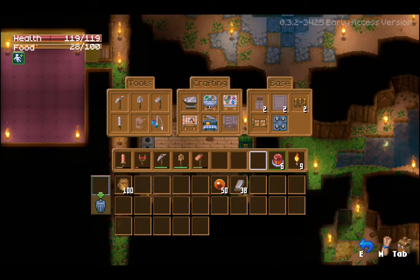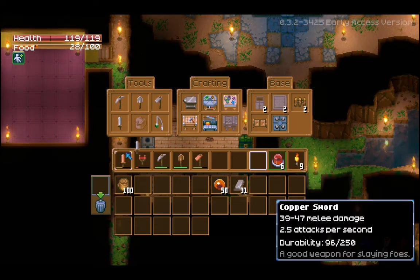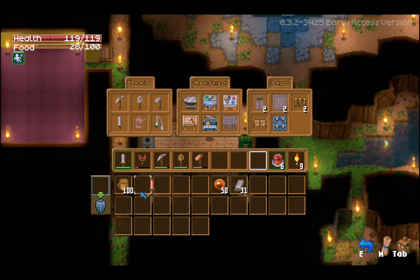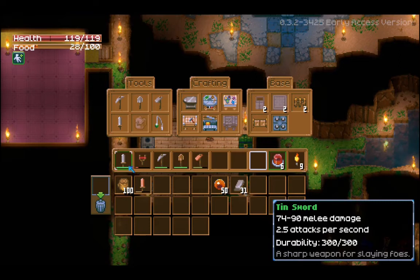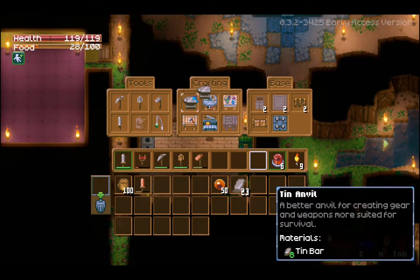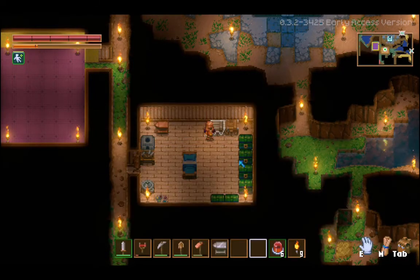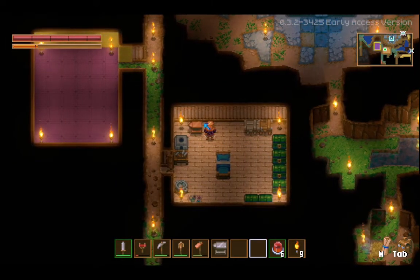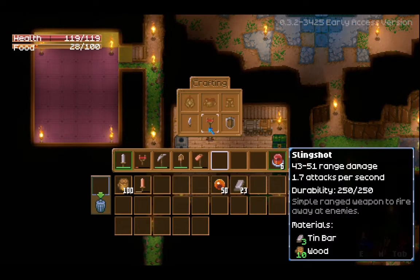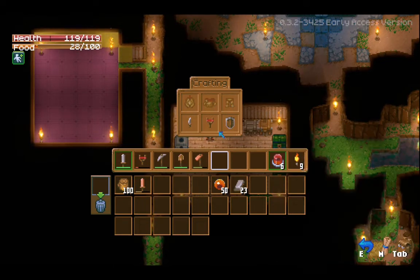Now, another thing I want to look at is some upgraded gear. Tin sword for seven tin bars - that's significantly better than the copper sword. Let's go ahead and make this tin anvil, and that should give us access to at least armor. It's copper and tin - it is bronze. Cool!